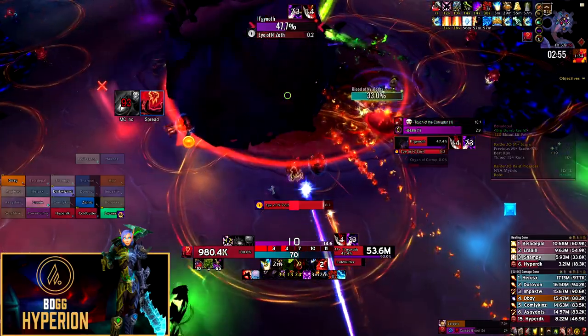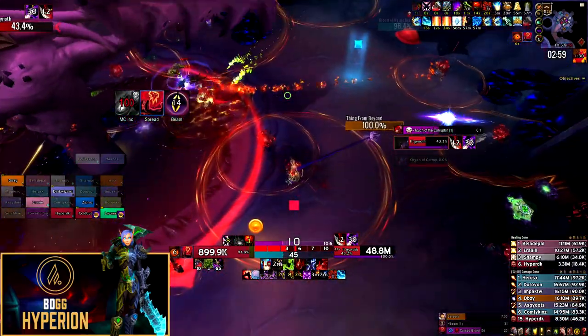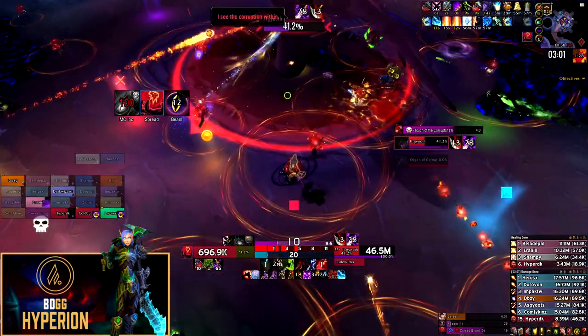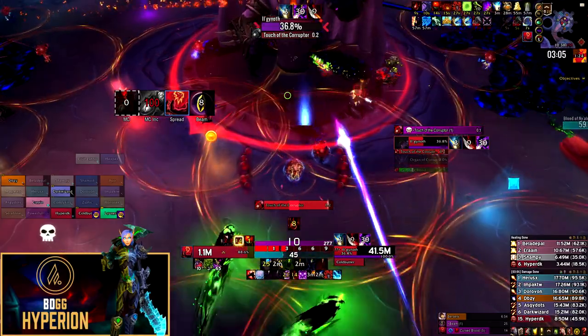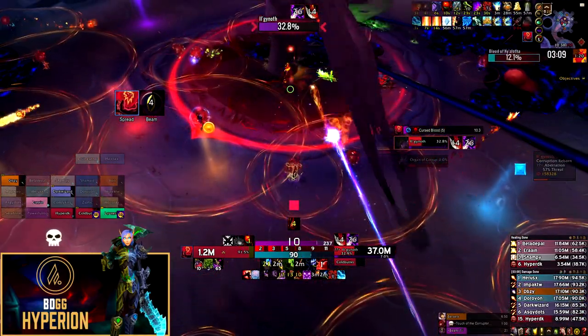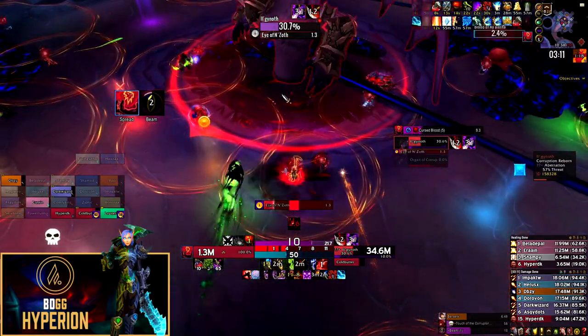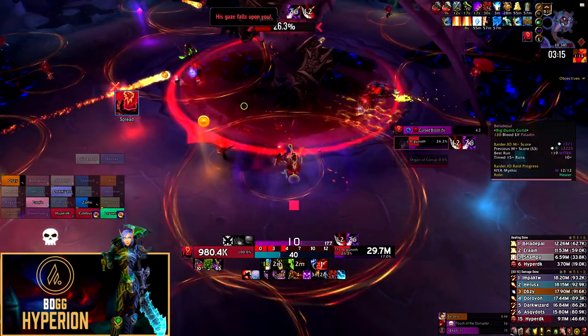Before you pull the boss, assign positions for all your ranged and melee DPS. Ideally they should stick to those same positions for the entire fight, except during intermissions when they need to move to the organs to DPS them down. This is primarily needed for the no dispel strategy because usable space is much more restricted — you don't want to overlap Cursed Blood circles.